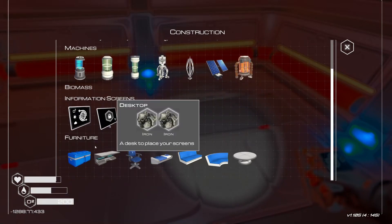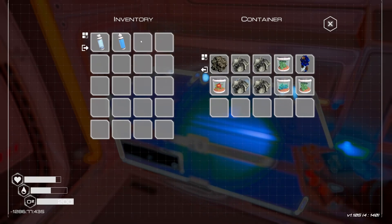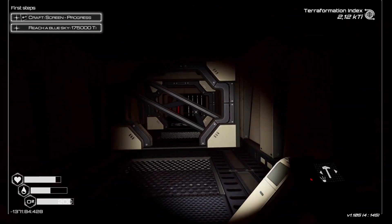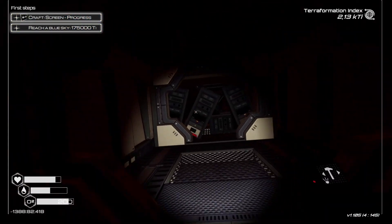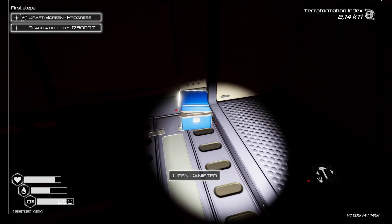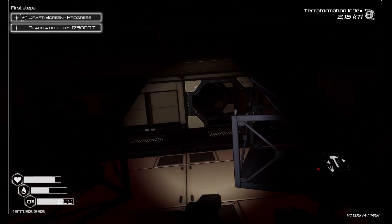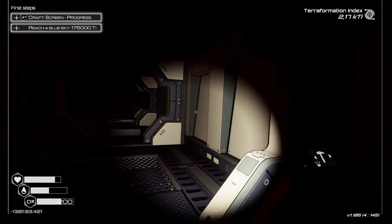I'm going to build a little storage crate out here so I don't have to run inside every time I want to store stuff. Let's see what's in these crates — come on, give me something valuable. Some of these I can't open — to open them I need a microchip I don't have yet. There's what looks like a bridge — I don't see anything of value in there for now.